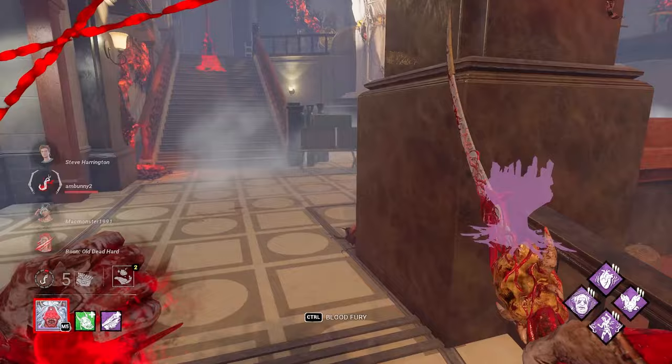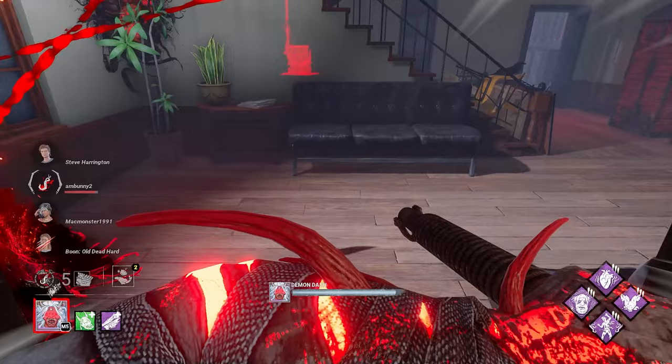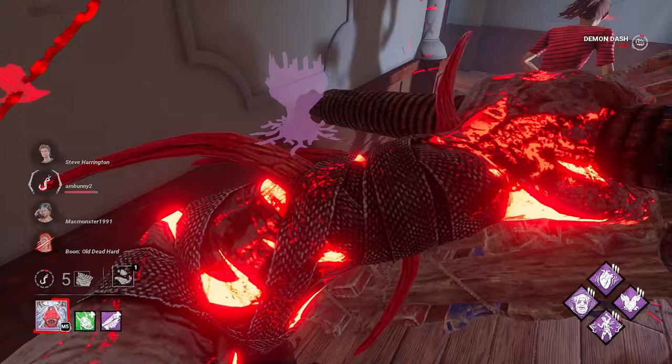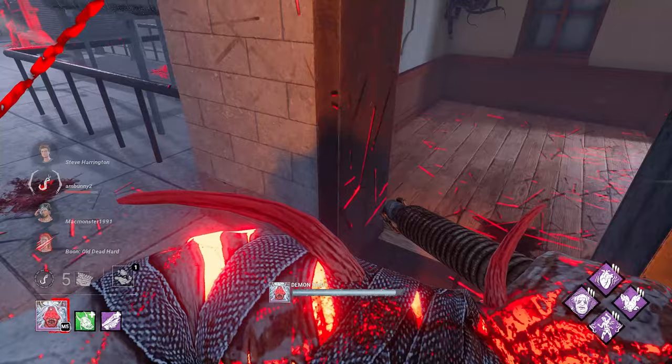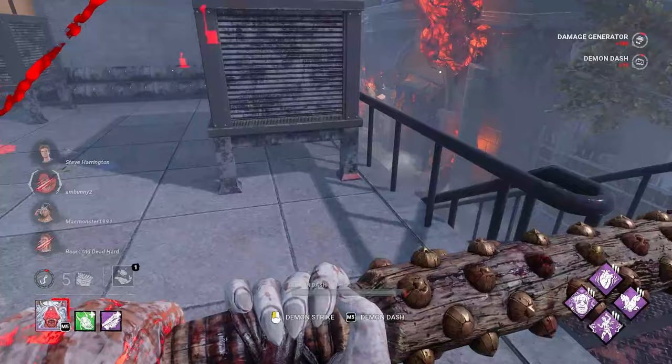I'll pop my power just so I can zoom. I know it's not optimal, but nothing wrong with just going fast. There she is — there's a pallet in there, isn't there? I want to know how close I was. She already left? I'll kick this gen — bam, bam, the gen. Scratch marks — perfect. First gen's popped.